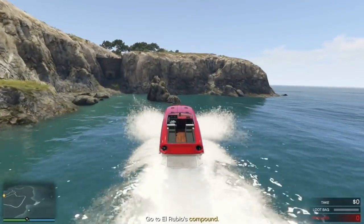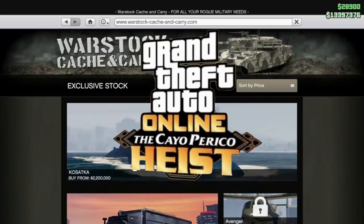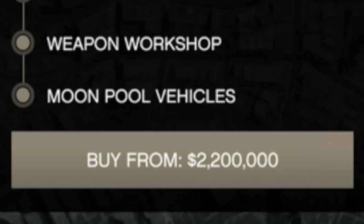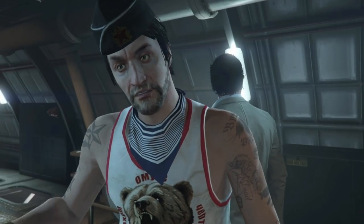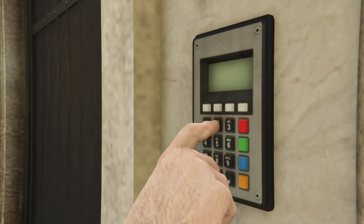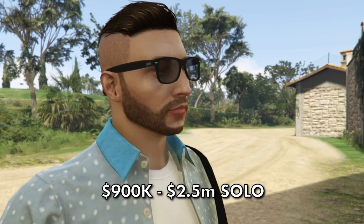Let's start with the king of money making in GTA: the Cayo Perico Heist. You first need to get yourself a Kosatka submarine from the Warstock Cash and Carry website. They start at just over 2.2 million but can rise to over 9 million depending on upgrades. If you're not too flush, the base model is all you really need. The most you can make in one finale as a solo player is anything from 900,000 up to around 2.5 million.